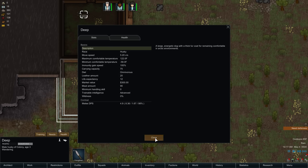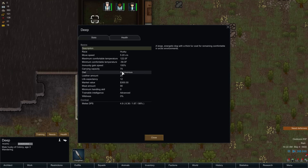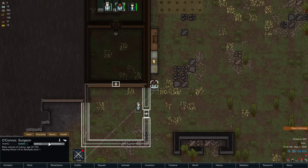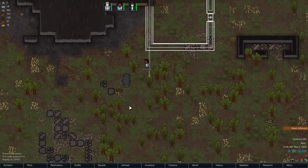Five melee DPS — I'm not sure exactly what that means. Life expectancy of 12. Do we have life expectancy for humans? We do. 80. 63. Just so you know, 80 is about as long as you can expect to live.